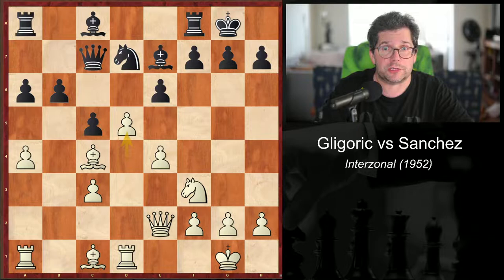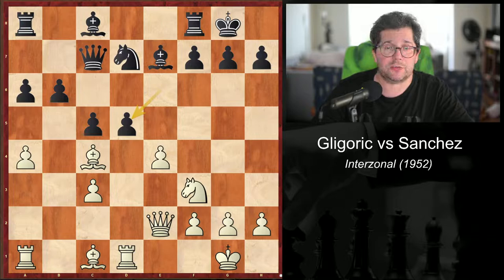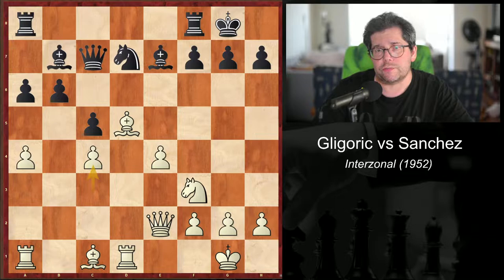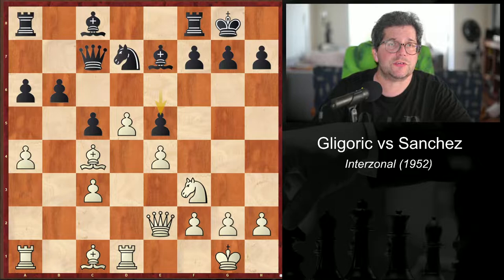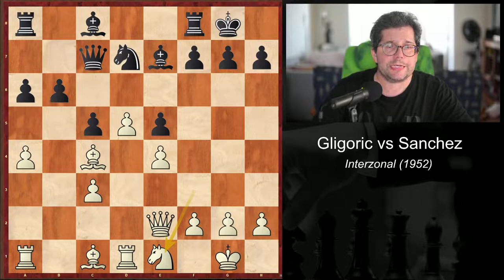They had big long tournaments then. I've skipped ahead in the opening and we've reached this position. Sánchez, who's playing the legendary Gligorić, played e5. But Pachman says that after e takes d5, bishop takes d5, bishop b7, c4, White would still have the better options here. So he doesn't play this. After e5, we have a typical position in which the player with the passed pawn — Gligorić — has an advantageous position.